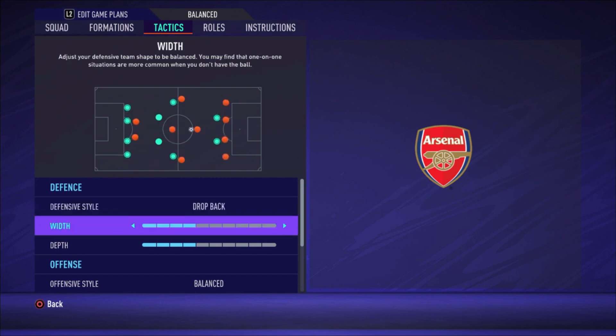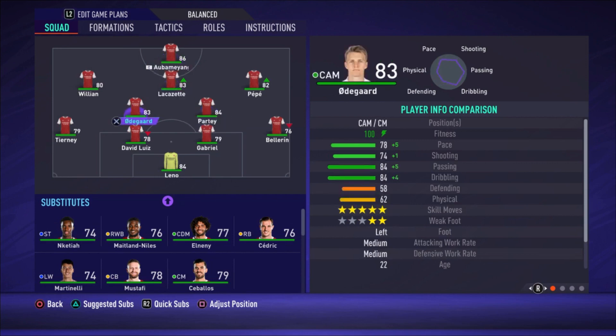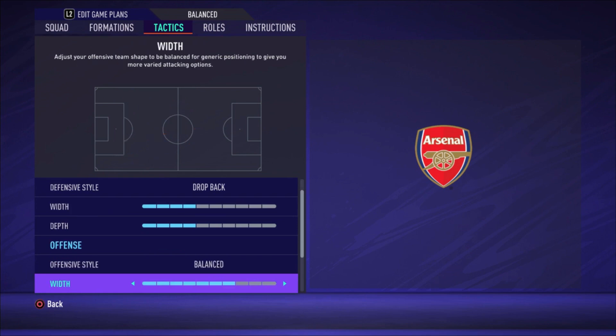For tactics, I choose Drop Back with a width of four bars and depth of four bars. The reason is that the center backs are really slow, so you want everybody to come back immediately when you lose the ball to help them and keep dangerous situations to a minimum. Drop Back means everybody — especially Partey, Odegaard, and the fullbacks — needs to come back quickly. I don't like defensive play, but for Arsenal I think it's the best approach, otherwise you'll be too weak defensively.